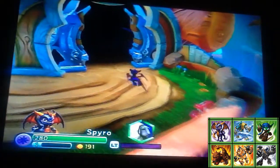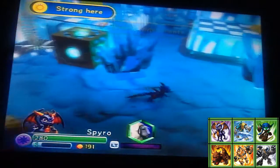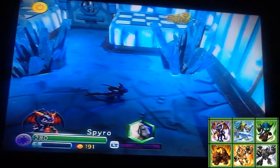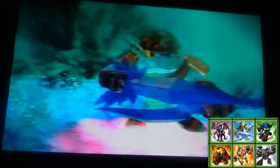Is there money over here? No. Over this way we go. I've got to smash some Trap Tanium first, so coming out, Snapshot. And then I'll also get another magical hat for Spyro.